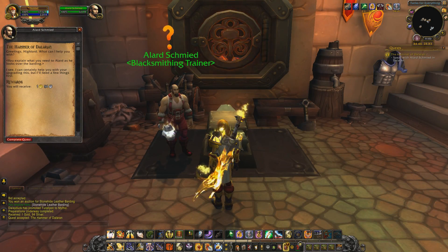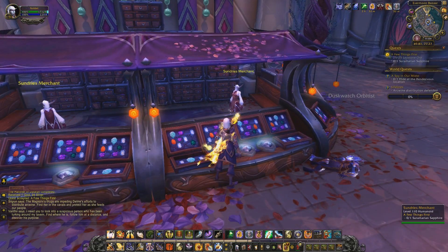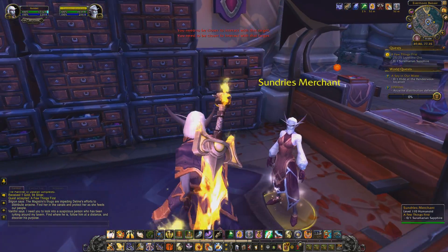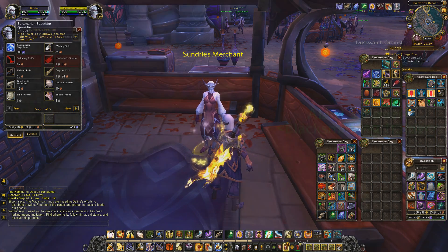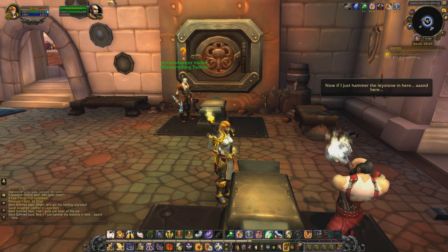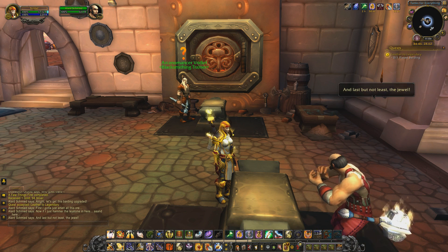Elrard Smeet in Dalaran is the finest smith and knows how to modify the barding, but he will require some materials — namely Leystone Ore and a Suramarian Sapphire, which we pick up at the Evermoon Bazaar for 500 ancient mana. This jewel's cut allows it to trap light within it, giving off a cool blue glow. Now our smith goes to work imbuing the barding with Leystone and the jewel — some of his finest work, if he does say so himself.